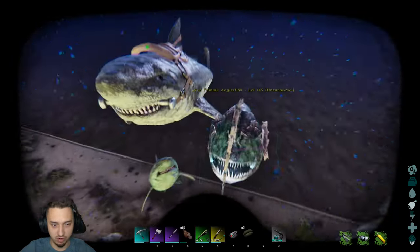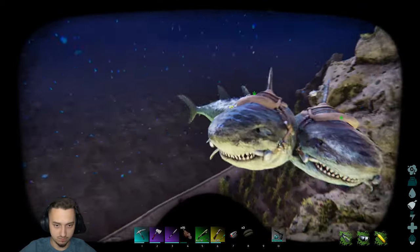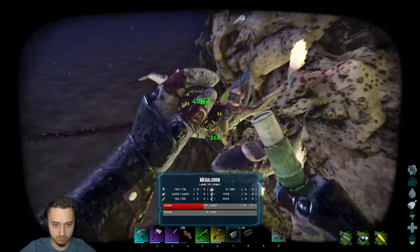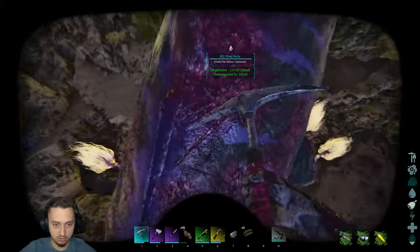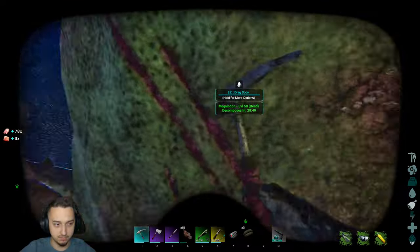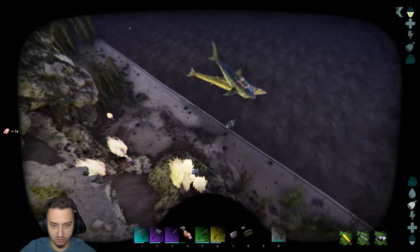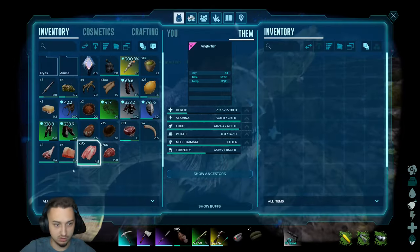Now we just need to get some prime — I forgot to bring prime! And we got a megalodon over here. Come on, bring him over here so we can turn around and get him. Oh yeah, they're just tearing him apart, nice. Put them all on passive again. We're not gonna get any prime from just regular fish meat, so I might have to go to the surface — the otter should have some on him.